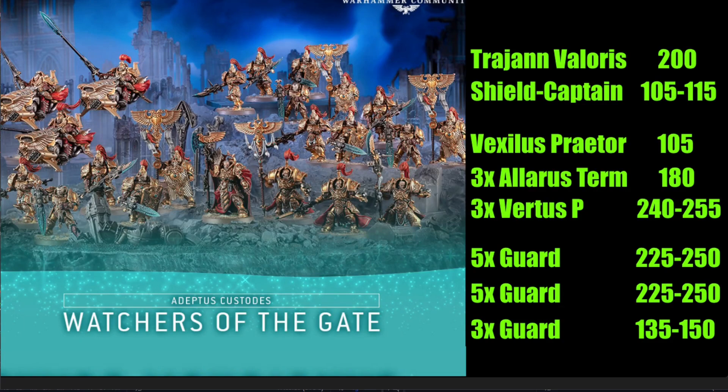I would start off with Trajan Valoris at 200 points — he's an excellent character and a great leader for your army. Then I would build a regular Shield Captain. Depending on whether you build that Shield Captain with the sword and board or the spear, you're talking about 105 to 115 points — a little more expensive with the shield.